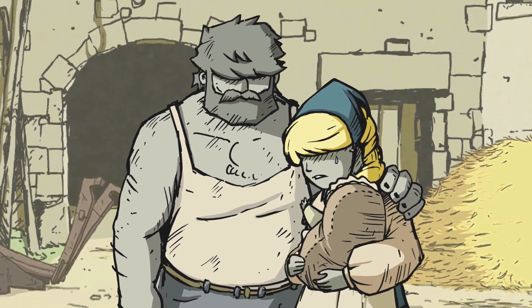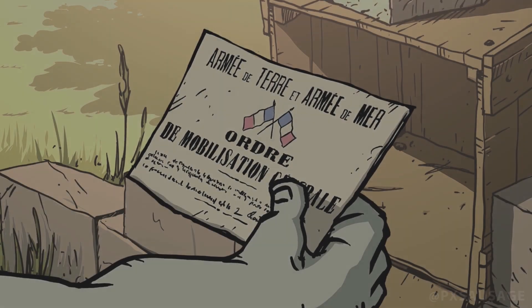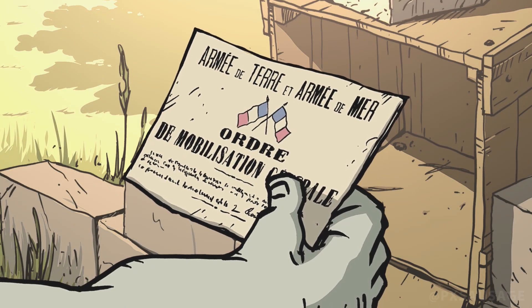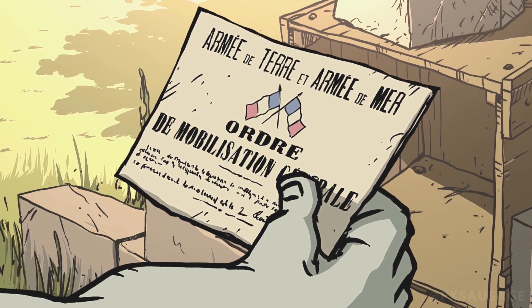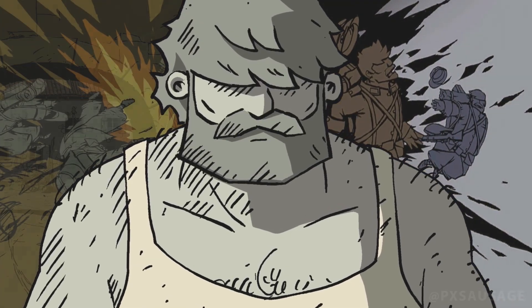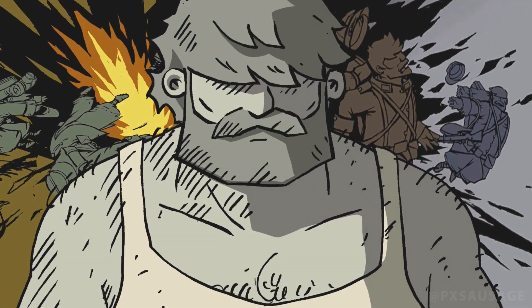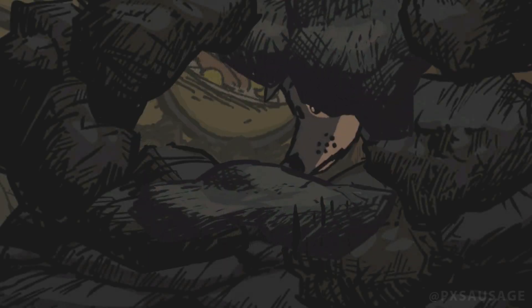In this game you play as four different characters: Emile, Carl, Freddie, and Anna. Anna is a nurse and the rest are soldiers. You'll deal with being caught and having to escape from a POW camp, or chasing after Anna's father who is an engineer and has been kidnapped. The characters interact with each other or operate separately, and there is also a dog who interacts with all of the characters at some point.